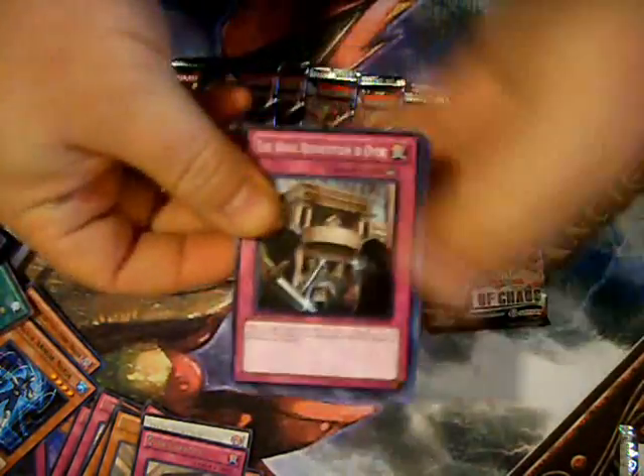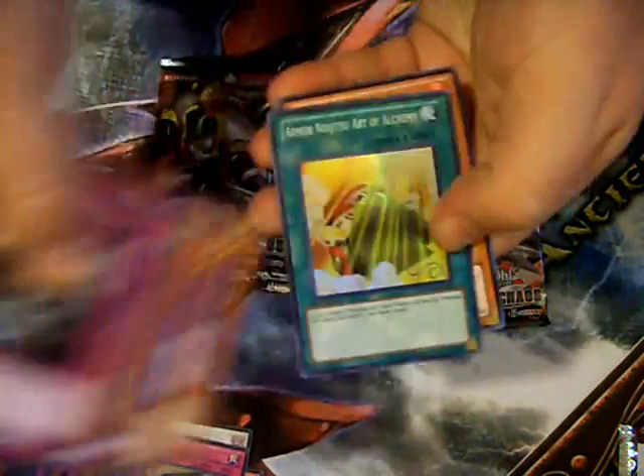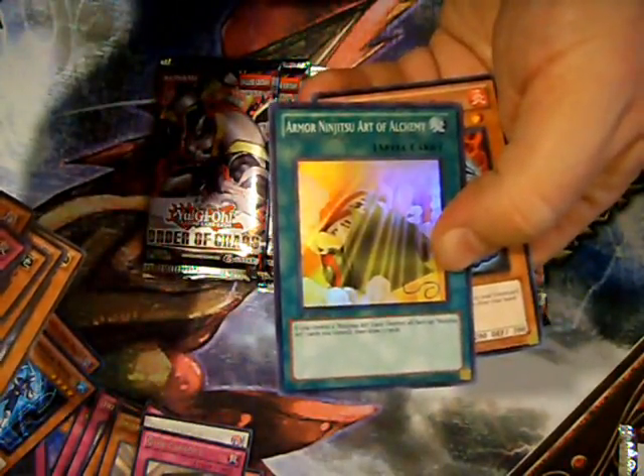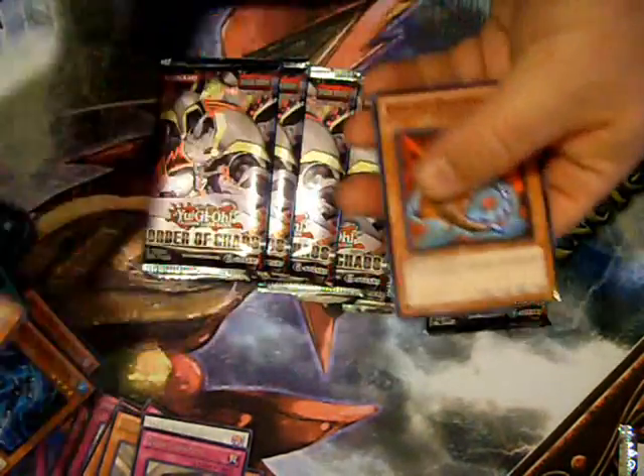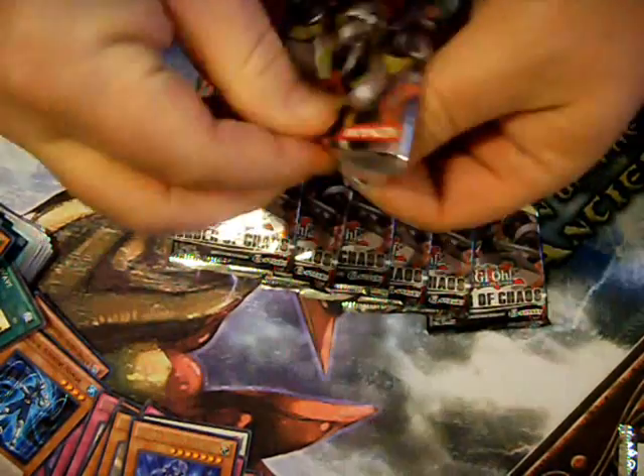That one doesn't want to open. What do we pull? Armor Ninjutsu Art of Alchemy — another super from the ninjas. Looks like I'm going to have everything I need to make that ninja deck now.